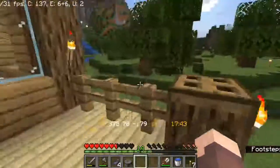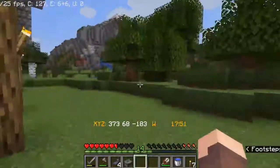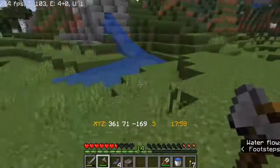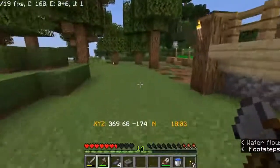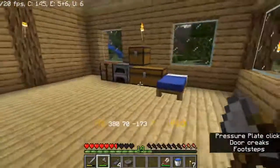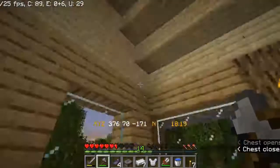Now for this cow farm, I'm thinking I might put it up on this hill here, which means I have to cut down a bunch of trees. And a bunch of my tools actually broke off camera. So I'm thinking I might use some of the iron that I got last episode to make some new tools and finish off my armor.